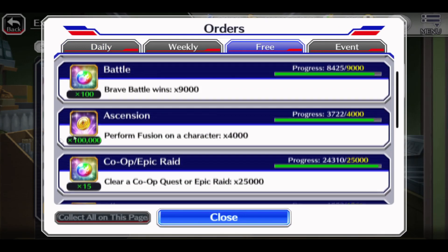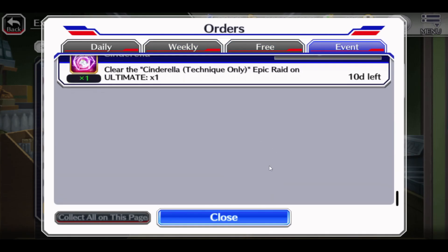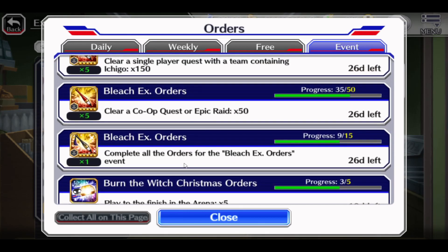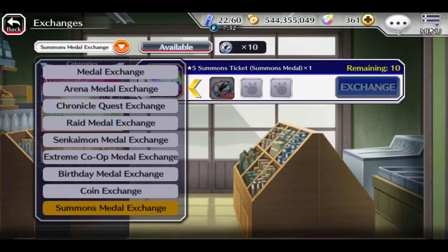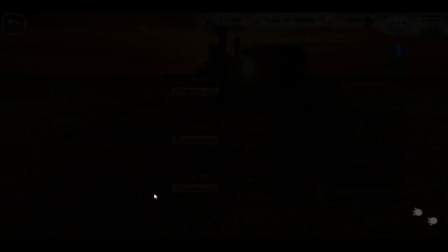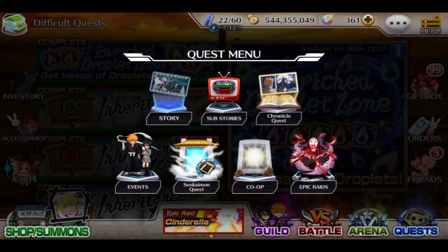From the free missions, check it out — if you need to do more brave battles, more co-op, or whatever. You have the Events section. You have the point event where you basically get 5 orbs if you clear both stages 25 times, plus a lot of tickets. Go to the Events section panel and if you haven't cleared it, go to the Difficult Quest panel — everything you see that's new, if you clear it, is gonna be 5 orbs.